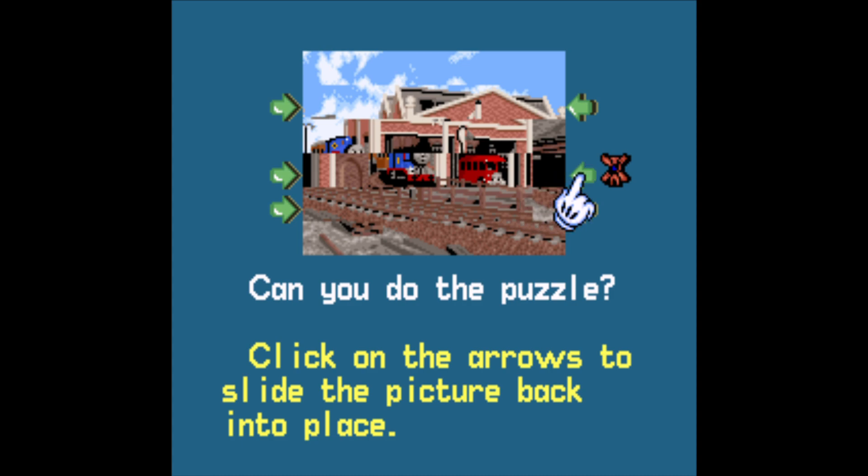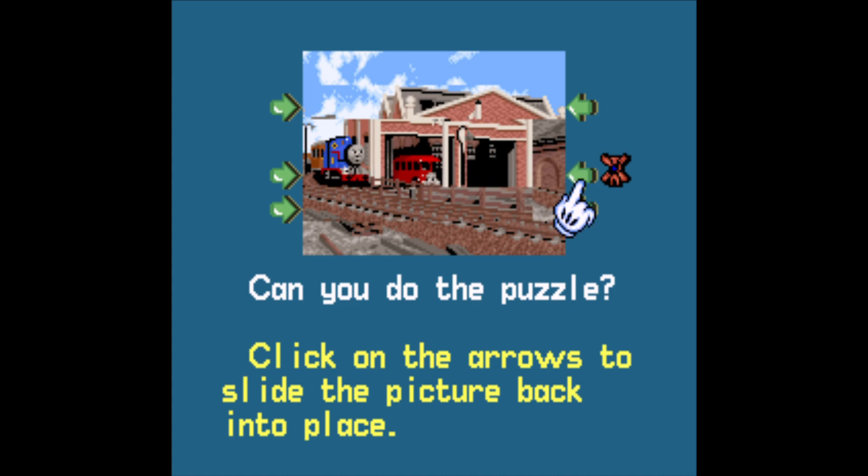So what we have to do is sort of solve this puzzle by pressing the arrows, which slide the pictures from side to side. I think there's one more I have to get.